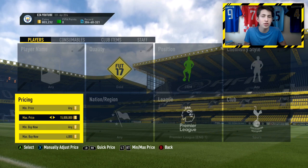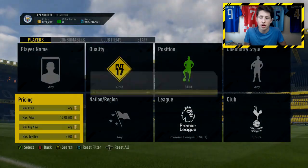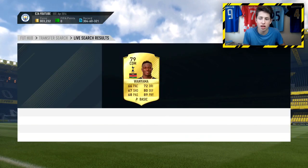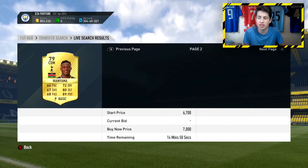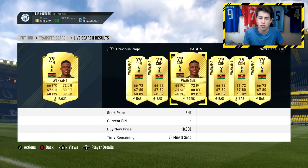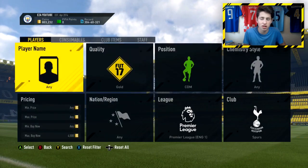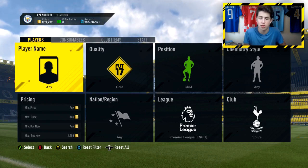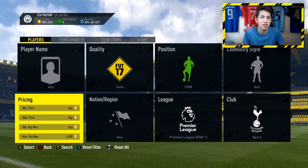All you need to do is try and snipe a card — it's as simple as that. I just missed out on a Wanyama for 4,000 coins; he goes for around 5,500, so that would have been a good deal. That card came up in literally about 30 seconds, and we almost got a deal that would have made around 1,500 coins. So it's looking good — one player has come up and hopefully we'll get one deal to show how effectively this method works.